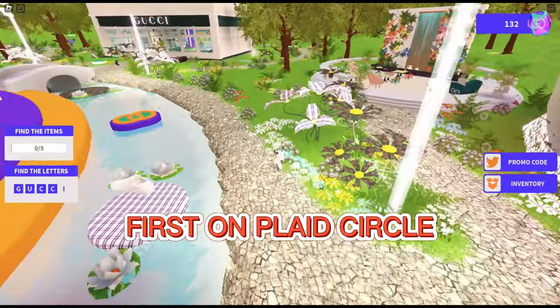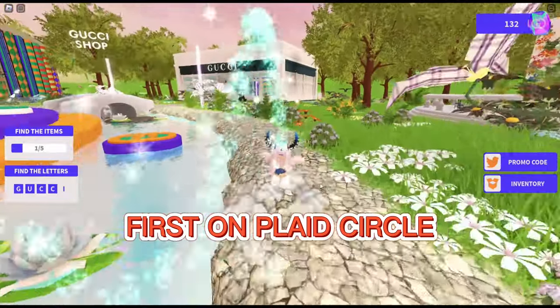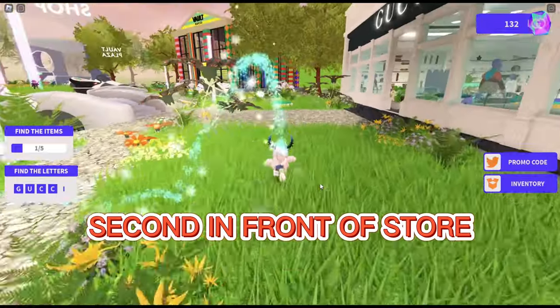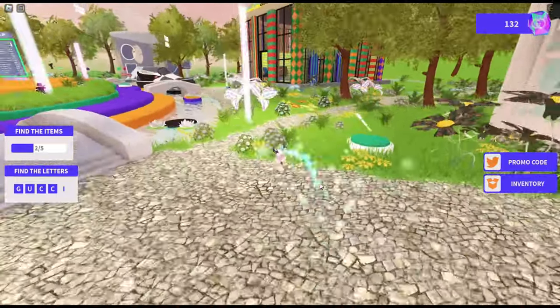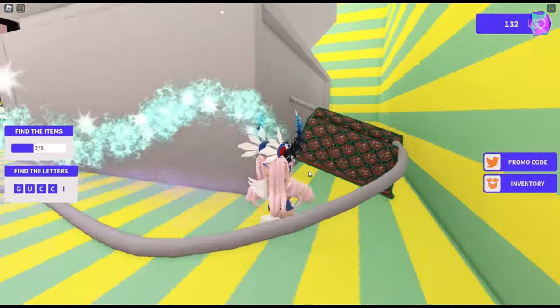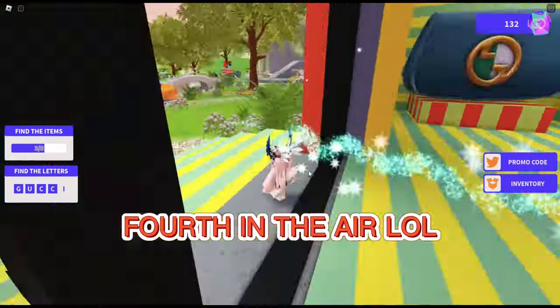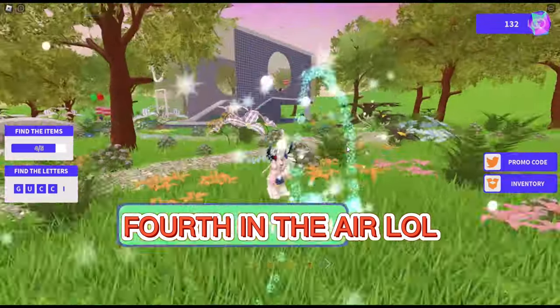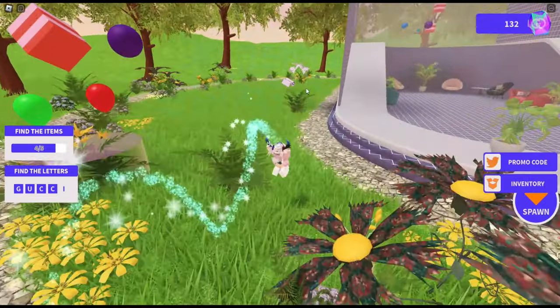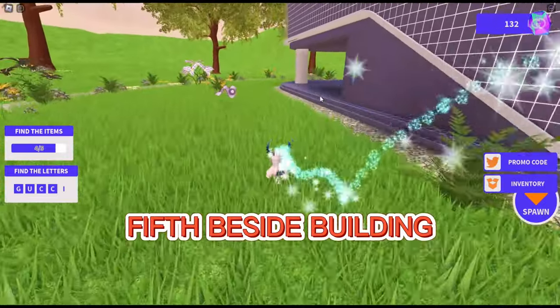First item is on the black circle. Second is in front of the store. Third is behind the computer. Fourth is in the air.